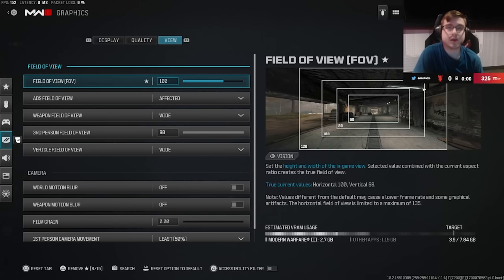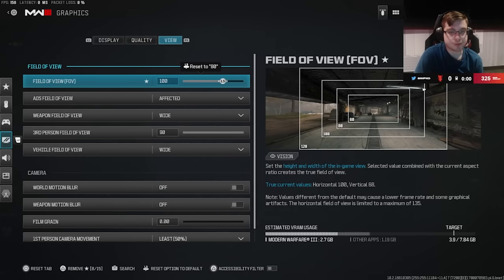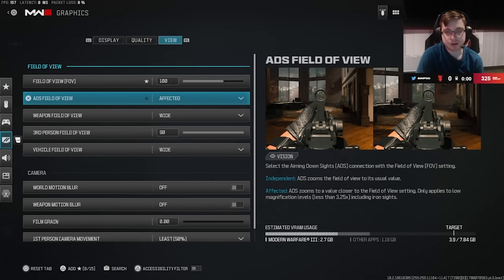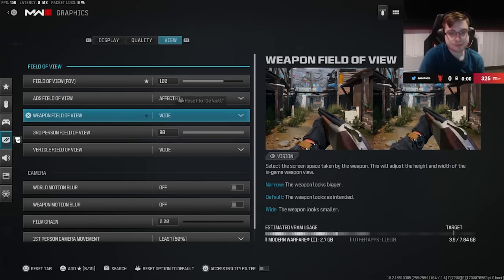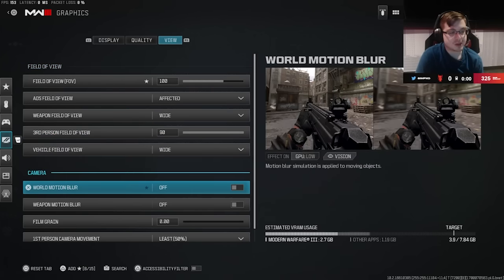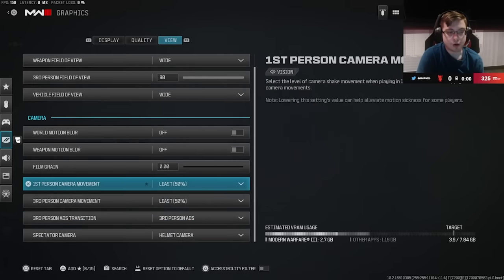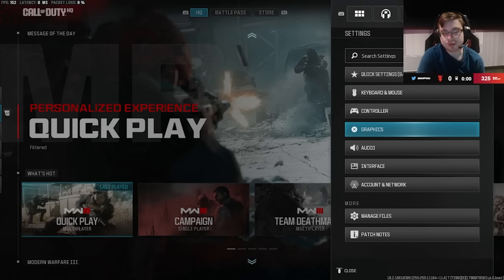Last for the view section — this is where a lot of the HUD-based things are, like FOV and motion blur. I play on 100 FOV; a lot of people play 100 or 105. I'd say anything under 95 and you're kind of trolling. I play Affected for weapon FOV scaling. For weapon FOV filter I use Wide. Make sure you have all motion blurs off, film grain off, and all the camera movement sliders turned down at the bottom so your screen isn't shaking uncontrollably.